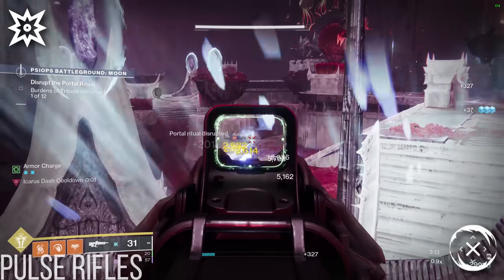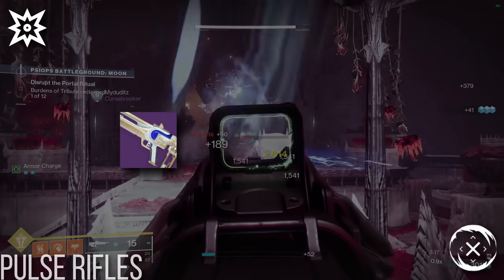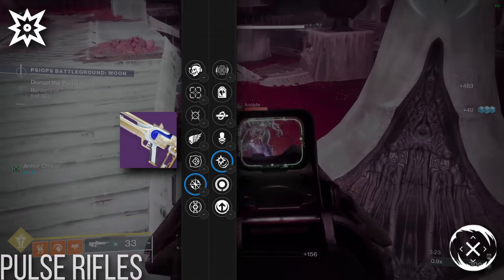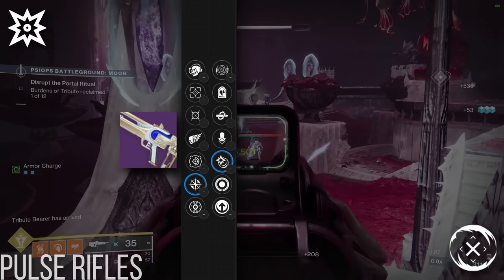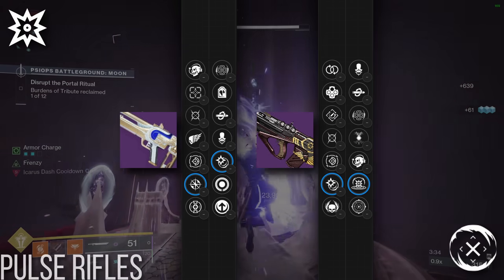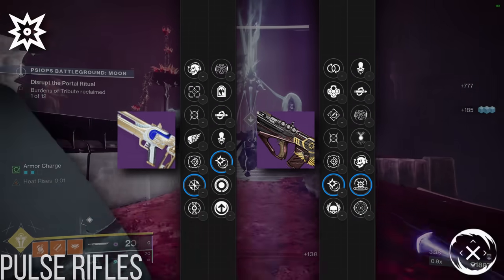As for champ stunning, I've actually put Stay Frosty as the frontrunner for kinetic slot pulse rifles. It has access to both Enlightened Action and Under Over, which is an excellent combo for a Barrier Pulse, with one of the best on-hit reload perks in the game, as well as a perk specialized in popping shields. If the Dawning isn't around, another option you can try is the Messenger with Under Over and Kinetic Tremors, but you'll have to deal with a noticeable lack of reload perk if you choose to go down this path.